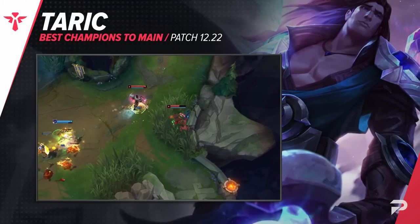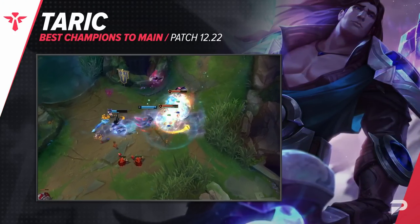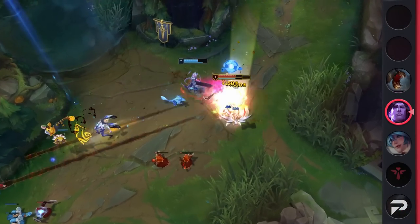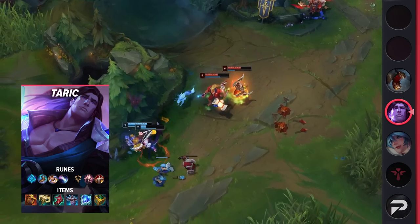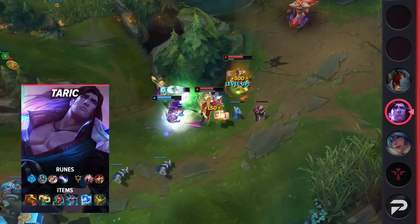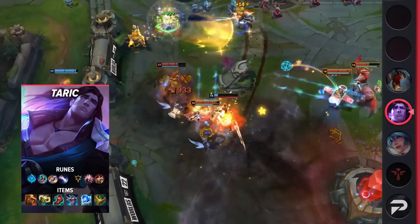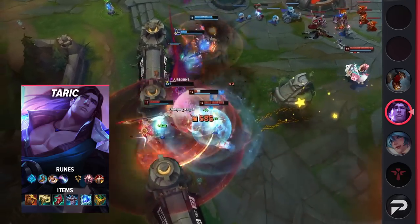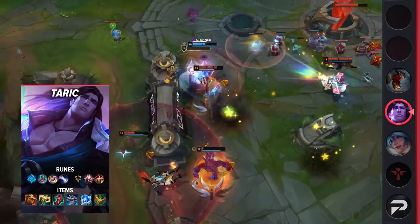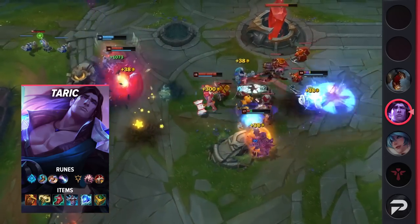The second support we have for you is Taric. Taric's kit is a bit clunky and takes some understanding of how it actually works to get results, but once you do, he's a very versatile pick that brings a ton to a team comp. He synergizes with all types of champions. During the laning phase, he can peel for longer-range, more passive champions, or use his Bastion to stun foes when an aggressive ADC goes in for trades. In teamfights, the same applies — his abilities can be used to peel and protect the backline carries, or help a diver stay alive and lock down targets when they go in deep.